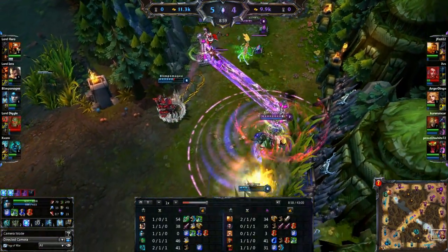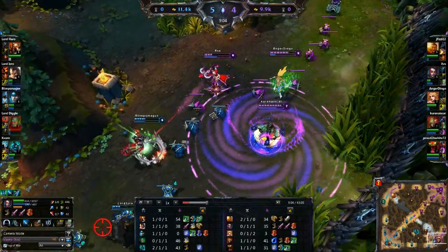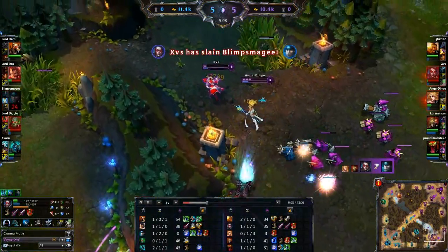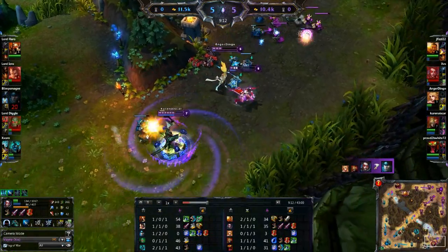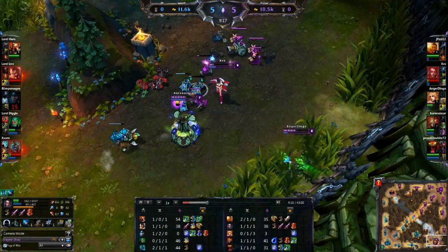For Vayne specifically, I really like the mobility, so I tend to go Boots even if I do have a support with sustain. Not to mention, if you're Vayne, you really want to farm and stay in lane as much as possible. So, on to the build — start Boots 3, get two Dorans into a Vamp Scepter.